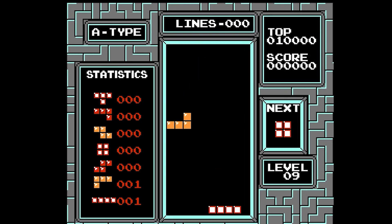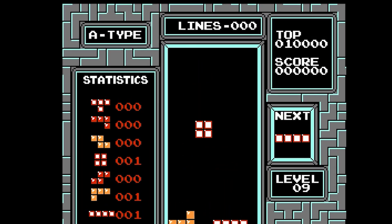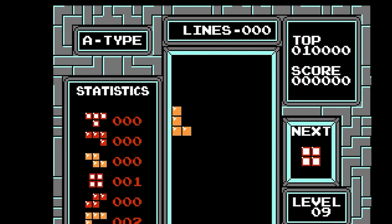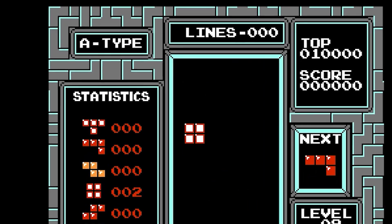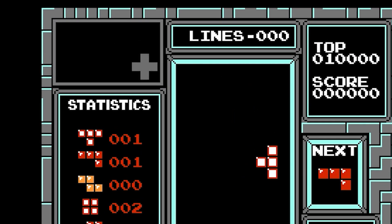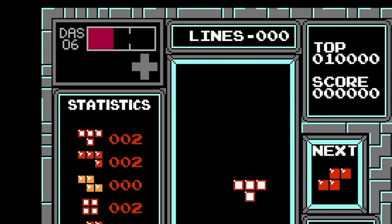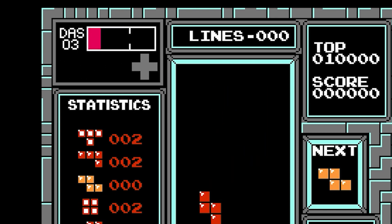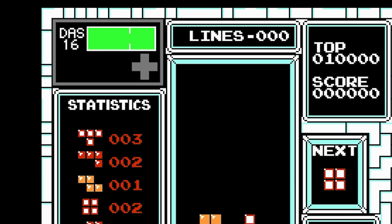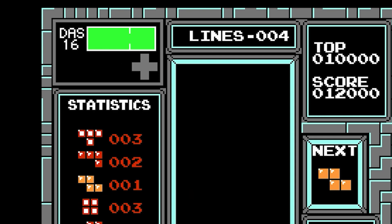Note how much screen real estate is wasted at the top left with a reminder that we're playing A-type, which just means the normal game mode that everybody plays. Nobody needs that, so I wrote a plugin that covers it up with my own display, and added a D-pad so we can see what the controller is doing. And then the interesting bit: a DAS meter. This represents an integer in memory that the game is using to implement auto-repeat, ranging from 0 up to 16.